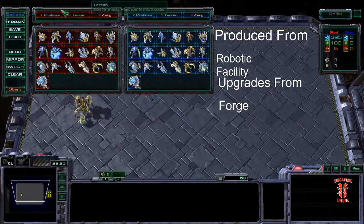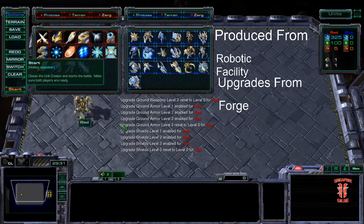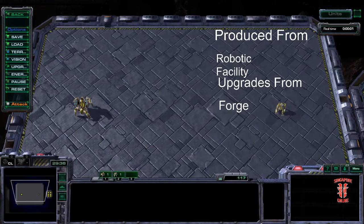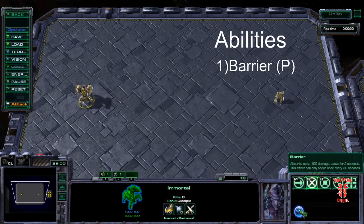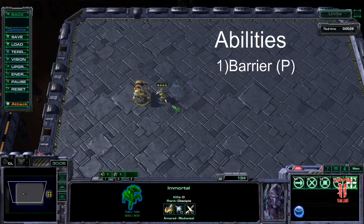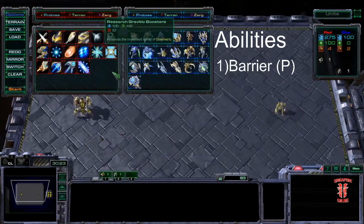Let's clear the board and reset the upgrades — we're going to mess up the examples later if we don't. The Immortal has one key ability, and that is something called Barrier. In older games it was sometimes called Hardened Barrier. It's a passive ability that absorbs 100 damage and lasts for 2 seconds. So when it's attacked, it has this additional shield on top of its existing shields. This allows the Immortal — as James Rader put it — to shrug off a siege tank shot, and they can.